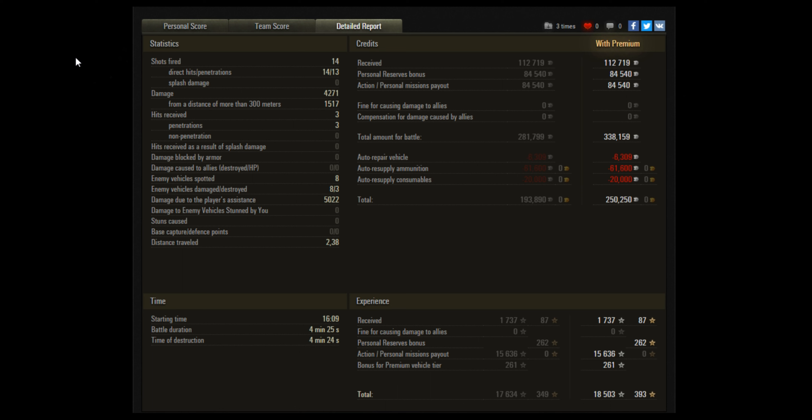Let's have a look at the team score. He's finished well on top there — 1737 base experience. Next best player was Progetto with 1281, getting 2890 base damage. Quite a few tanks doing over 2k, which is good, and the enemy team all doing over 1643. But he still finished on top.